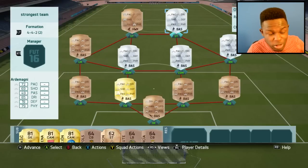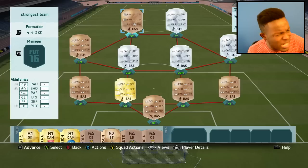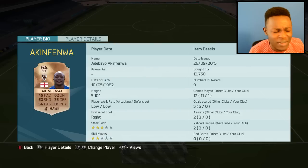The first ridiculously strong striker in this team is Ardemagne - I don't know if that's how you pronounce it - he's 6 foot 1, 94 strength, cost me 300 coins and he's actually got 79 physical on him and he's a silver card. I mean, how does that even work? And finally up top, the main man, the OP striker, the freaking beast - we have Akinfenwa. 98 strength, he's got 81 physical as well, cost me 13.7k coins. I've actually played with him and this dude is ridiculously strong.